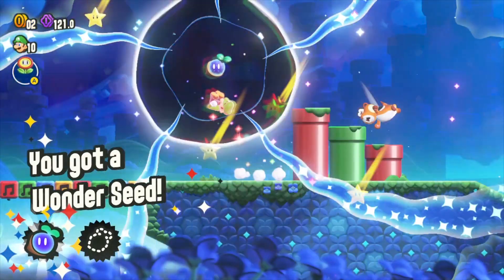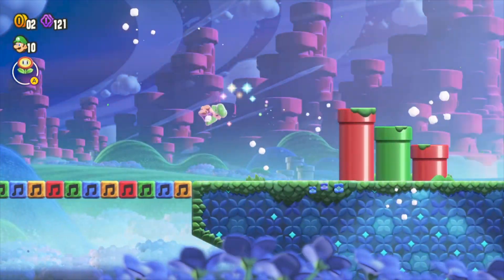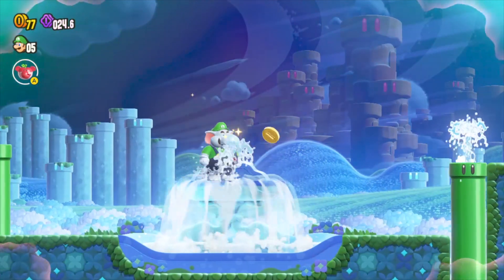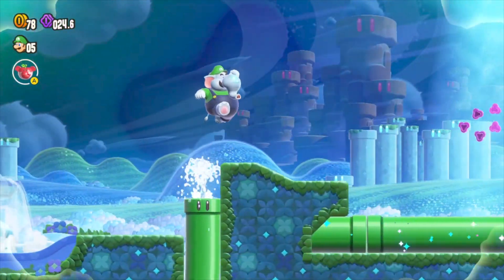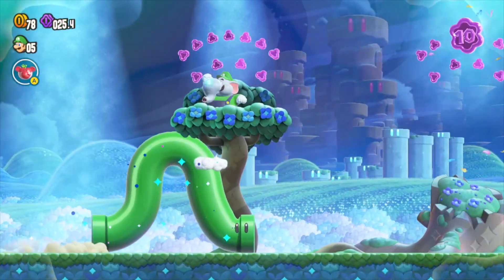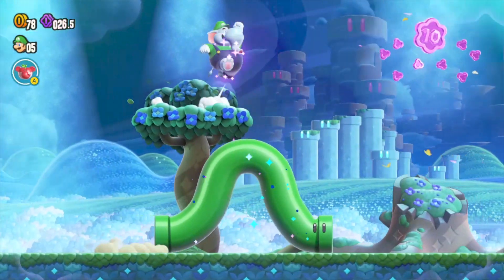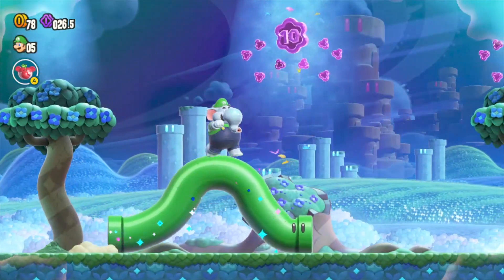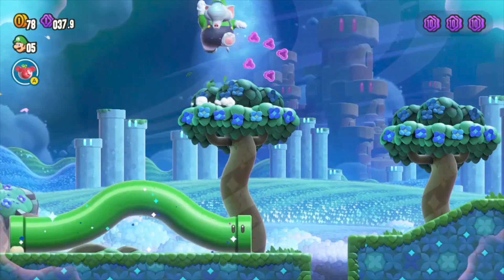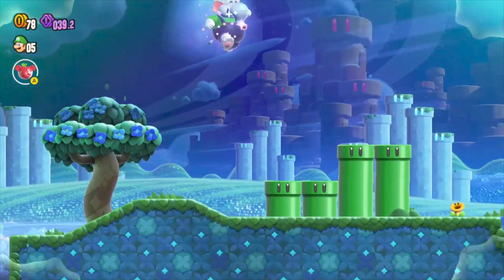The wonder flower mixes things up in wild ways — one makes it so it's like a silhouette where you can only see the outlines of all the characters and obstacles, but then the platforms start moving and turn in the direction you're going. Sometimes your character turns into an enemy like a Goomba, which provides its own obstacles. Sometimes you get giant water bubbles flowing all over the place.